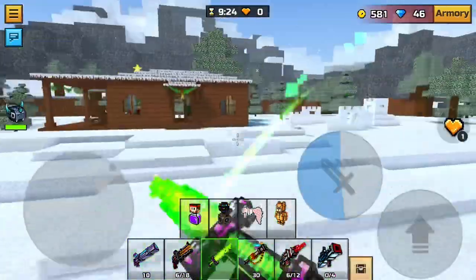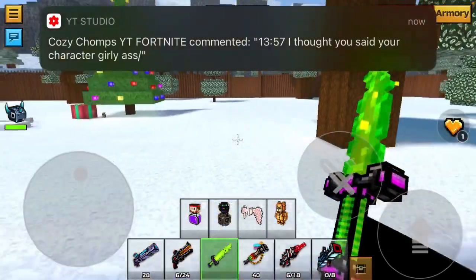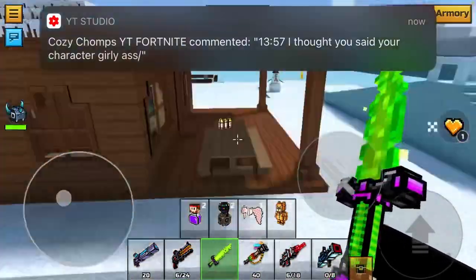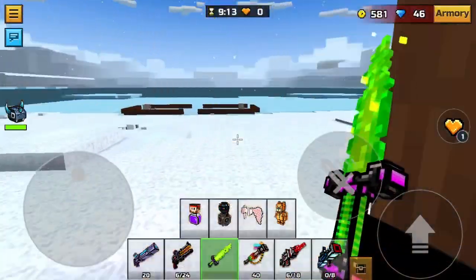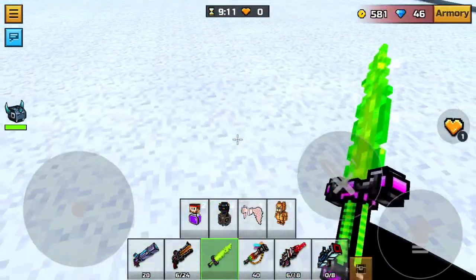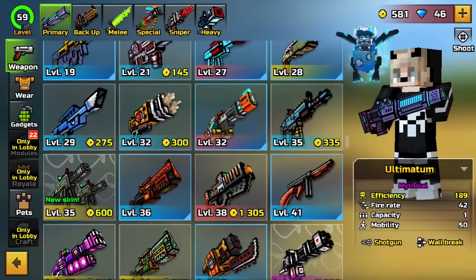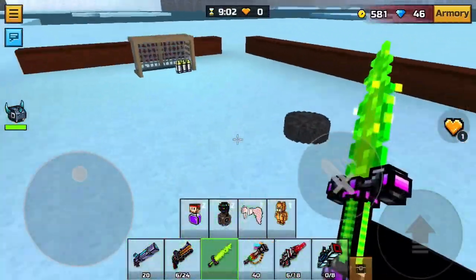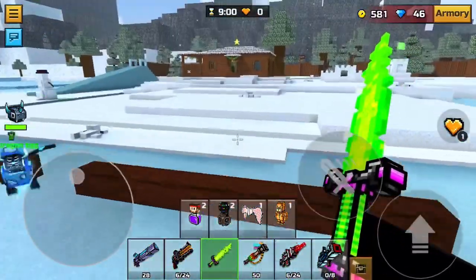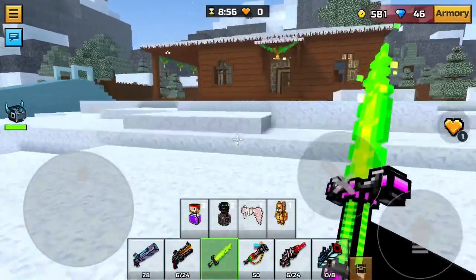This only works one time per session, but you can do it multiple times with tries. If you leave and join another sandbox server your weapons will be gone and it'll show your default sandbox weapons, but it works if you do it again. Thanks for watching, please give it a thumbs up, and I'll see you guys later.